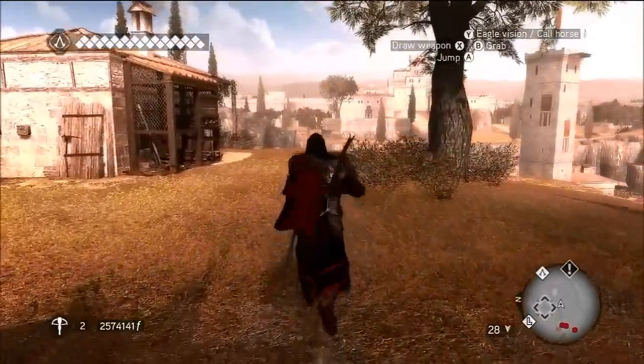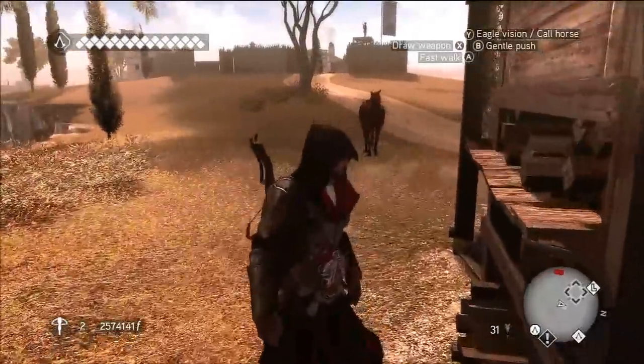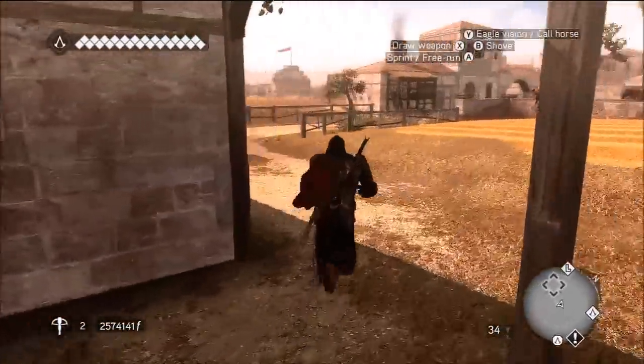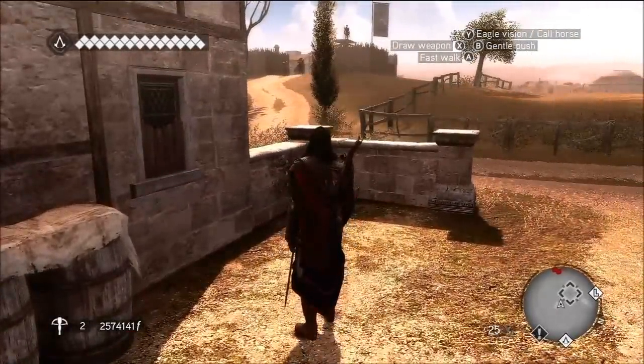At this point you shouldn't be detected. If you are, you'll just have to do it again. Look round and you'll see the guards are actually having a look to see what on earth has just happened. Walk around this side of the building and you'll see that the guard you just killed has now respawned.